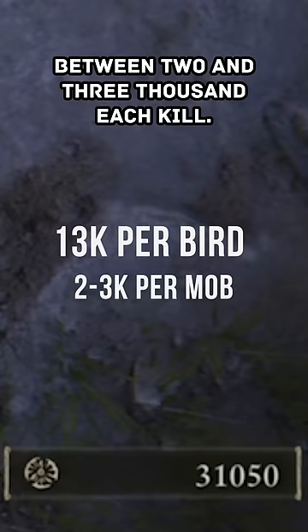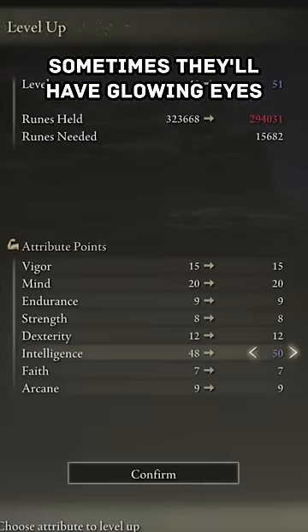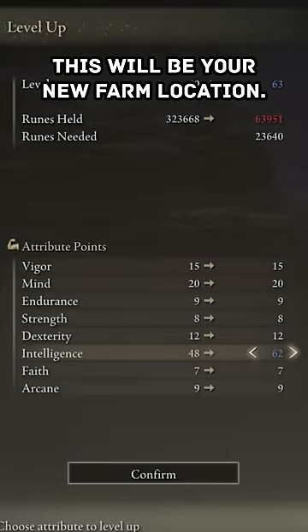The mobs here will also drop between 2 and 3k souls each kill. Sometimes they'll have glowing eyes and drop around 10k. This will be your new farm location.